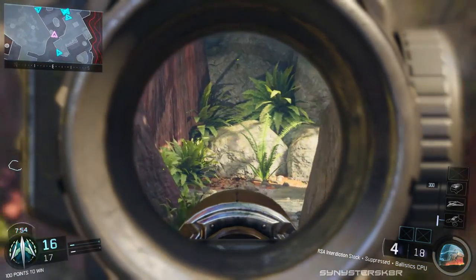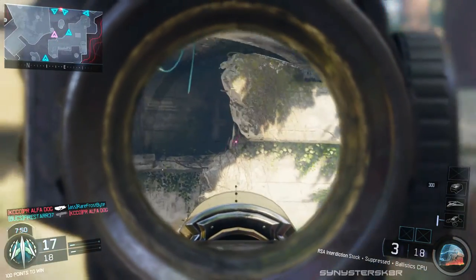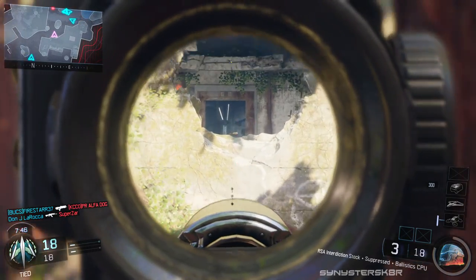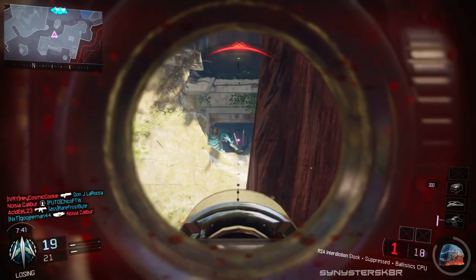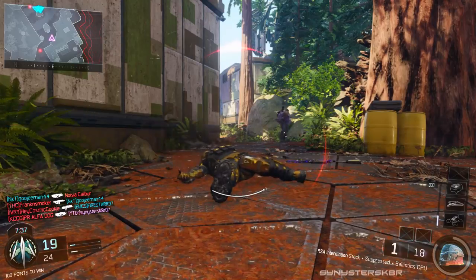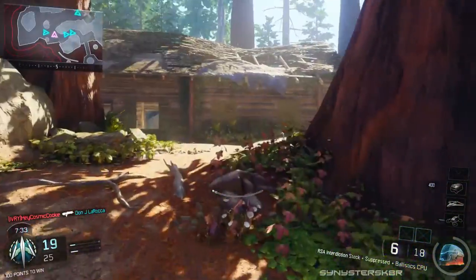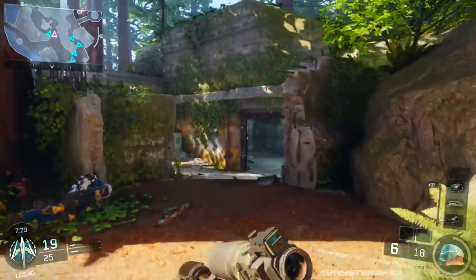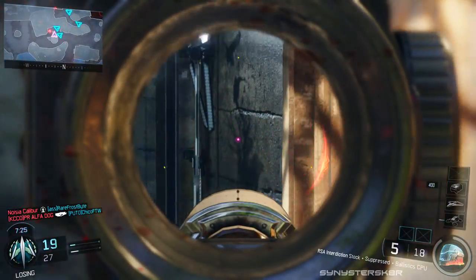To make it a little easier and not as painful to watch, I decided that for the hardscope challenge I could run around until I take my first shot at an enemy. As soon as I scope in and take that first shot, I have to remain scoped in for the remainder of that life. I used stock as my extra attachment because movement is still possible while aiming down sights — I really didn't want to sit in one spot, especially on the map Redwood.